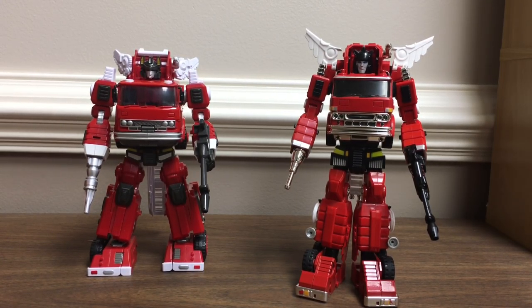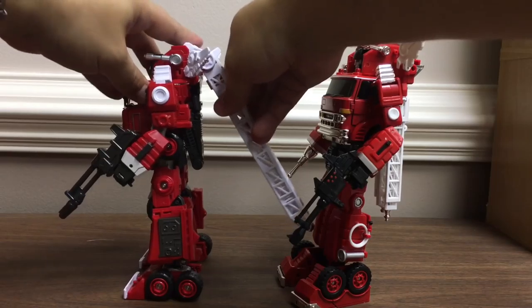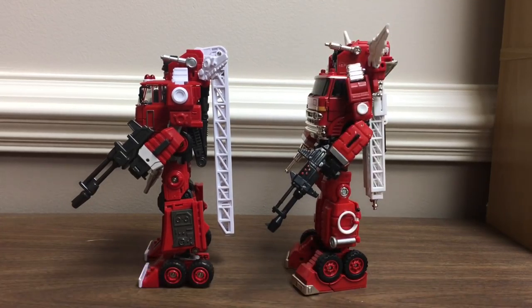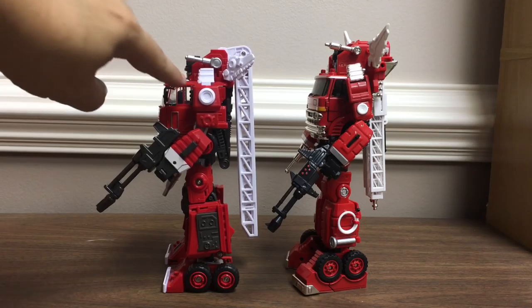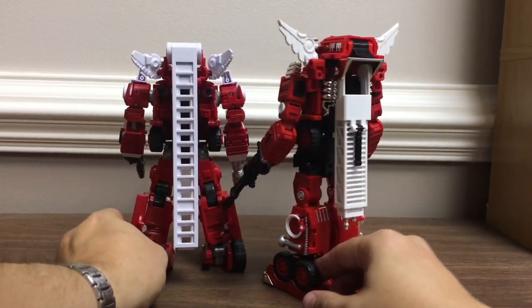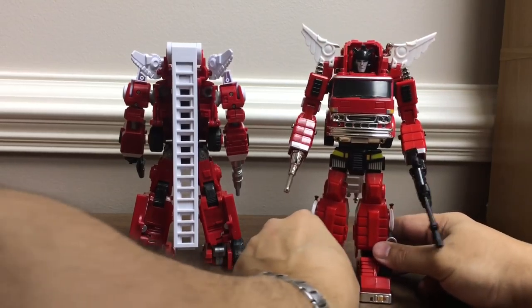There he is with the more cartoon-accurate head — you can see that little smile on it. You can see the ladder is a lot more compact in the backpack. Overall I think he makes a more streamlined robot than Hellfire. A little smaller in vehicle mode but becomes a much taller robot. Hellfire has much more of a cab sticking out past the front of his head, and the legs are a little skinnier — you can see how that accounts for him becoming a slightly lankier, skinnier robot, just in how the mass is distributed and how he transforms.